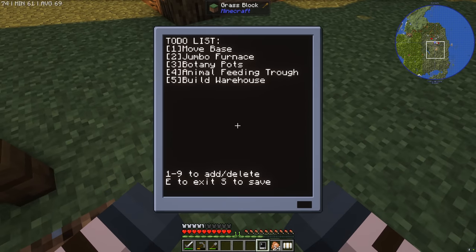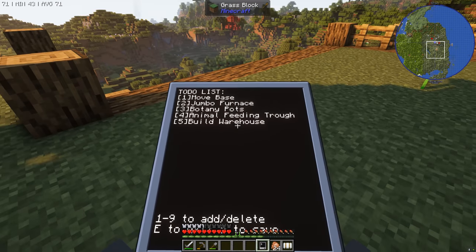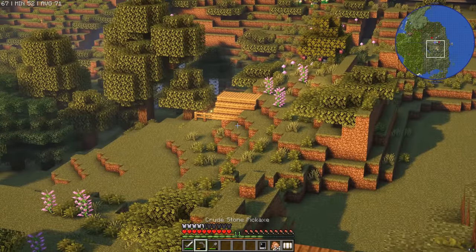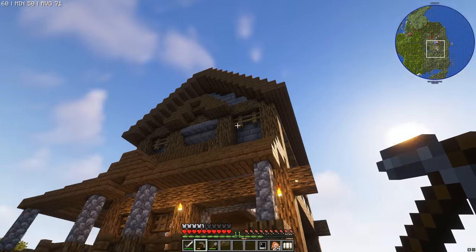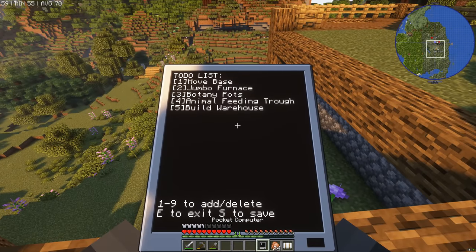Let's take out our computer — our pocket computer, basically an iPhone sure — and what have we got on today's to-do list? Well, number one, we've got to move our base. That means we've got to get our stuff from down over there and bring it all the way up here and put it into our house. Easy stuff.